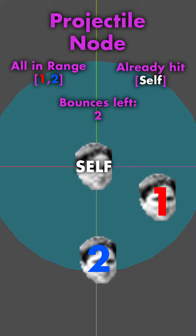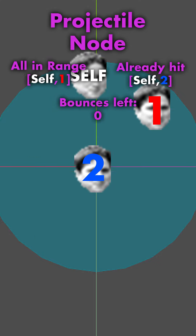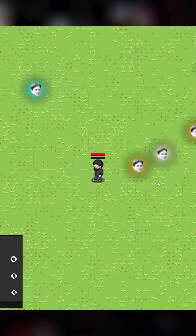Once it spawns, it cycles through the closest minions in its collision box and spawns a reference to itself onto the next minion with one chain bounce less, adding the already-hit minion to the already-hit target array. To prevent hitting the same target again, it simply checks for already-hit targets while cycling through the closest minions.